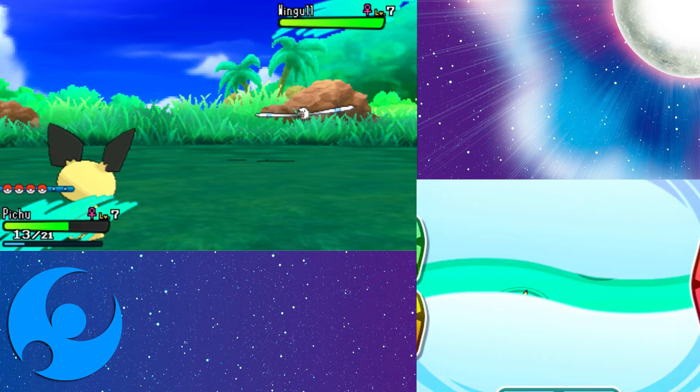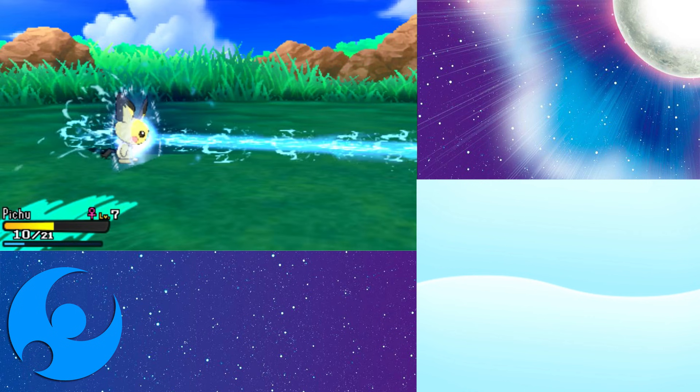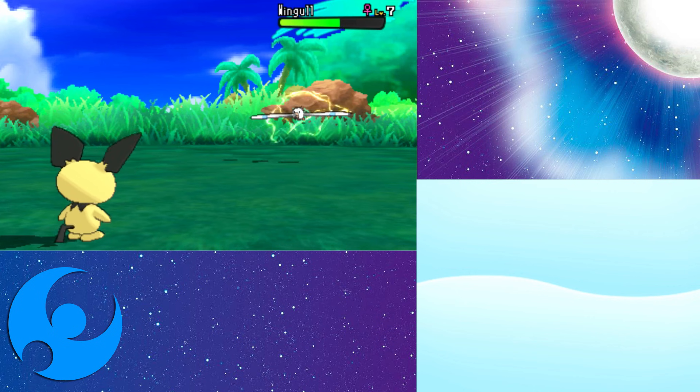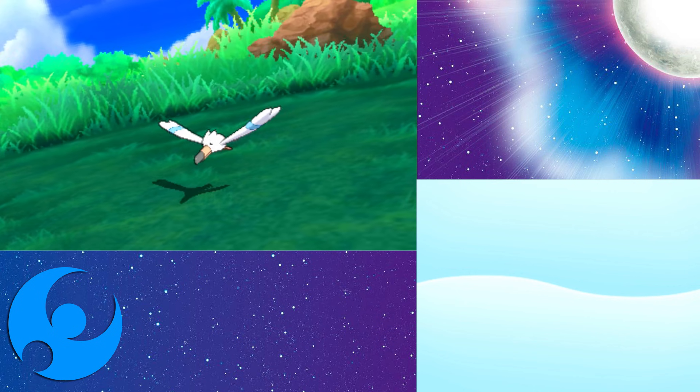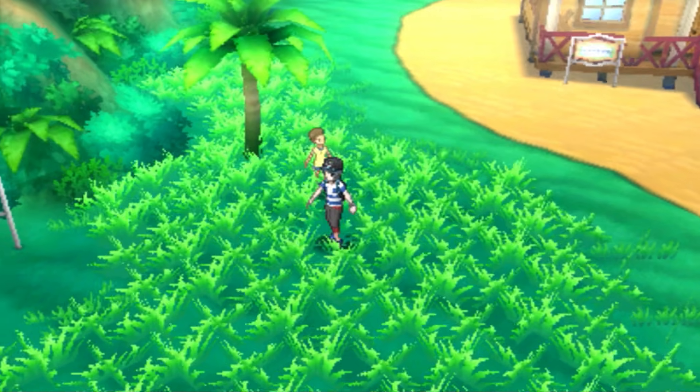Bird Pokemon are really good though. Let's go and use Thunder Shot. These are actually going to be really good to battle when leveling up Pichu, because electric attacks are really effective against them and I can normally just take them out in one hit. Pichu is going to absolutely destroy them all, so it's pretty good to keep Pichu up for now.